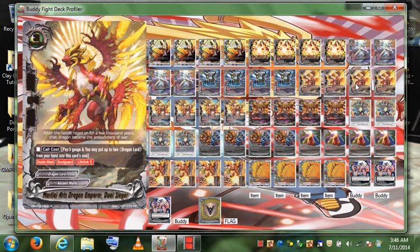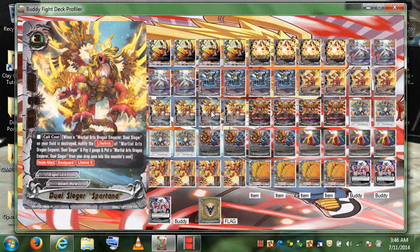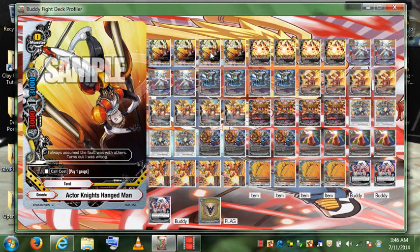My strategy is: summon Dual Seeker Martial Arts without any souls so he instantly gets defeated. Once he gets defeated you can summon from your hand — make sure you have Spartan in your hand. Summon Spartan, take Martial Arts Dual Seeker from the graveyard, add it as a soul. Now you've got a three-crit double attacker, which is six damage by himself. Get two of these on the field for eight damage total, so you only need two more to deal ten.